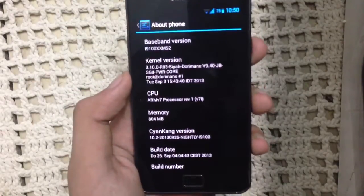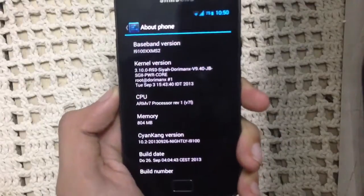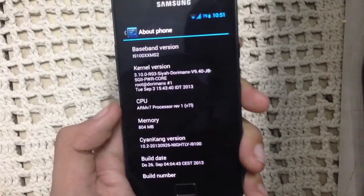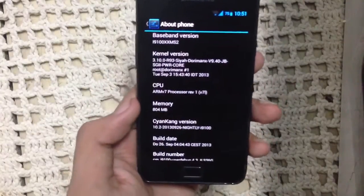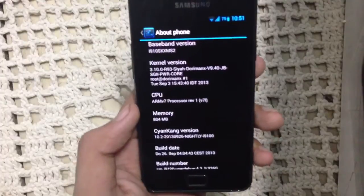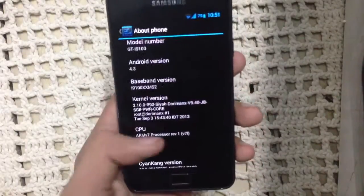Starting from the first thing: the memory. In other ROMs — you might have seen my video about Carbon ROM on Android 4.3 for the Galaxy S2 — we get 790MB RAM. But in this ROM we get 804MB, like on the stock ROM. This is a very important feature for people who like to play games on their phones. I'm a gamer and I like to play games on my Galaxy S2, so that's a plus point for me.